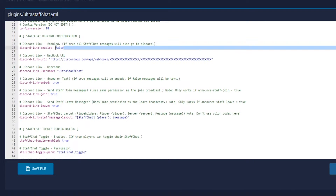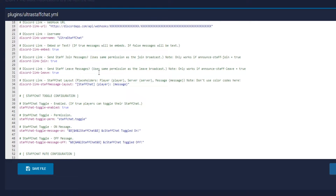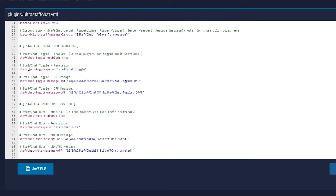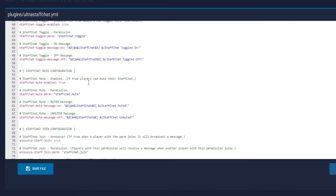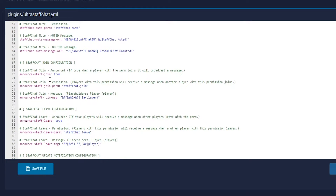So here we are in the config.yml, and this is where you can set up your Discord information. If you want the embedded link, this will go all to your Discord, which is a pretty cool aspect. And then here is just the toggle messages — if you want it to be true or false — and then staff chat if you want it to be muted. So you can toggle pretty much everything as well as customize.